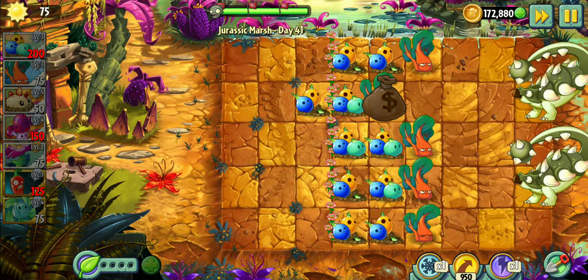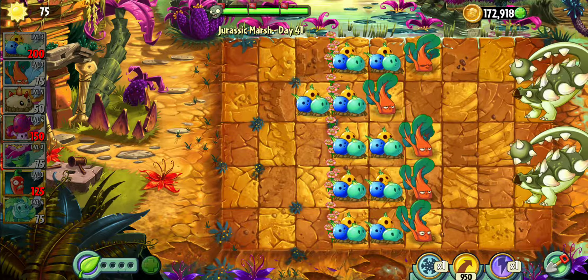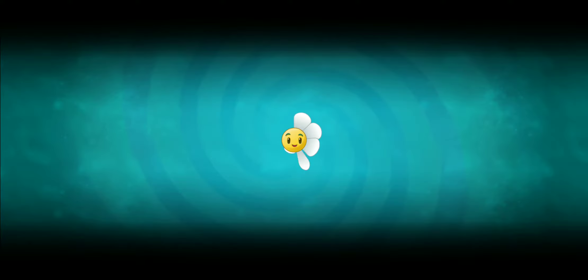Well, it's just that simple. Sometimes you can get it where they don't knock any of them back, and then you can dig up plants, get the sun off of lanes that you don't have to worry about, and then kill them. So that's how you beat level 41. Or at least that's how I beat it.